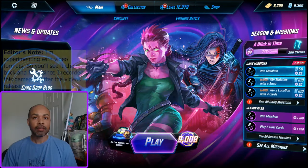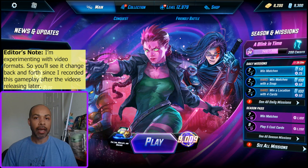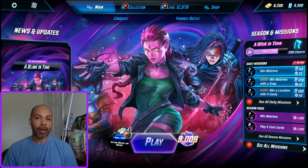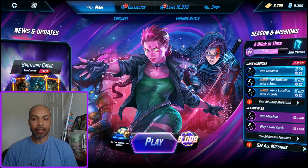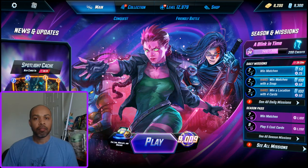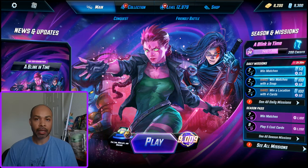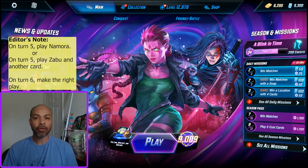Welcome to the channel. For today's deck, I've combined all the spotlight cash cards: Namora, Black Knight, and Scar. We're going to take this into ranked infinite right now. I am ranked 9009. My thoughts on Namora is that she's a pretty strong card, not broken, not overpowered, just strong. What she enables you to do in this specific deck is take two diverging win conditions.